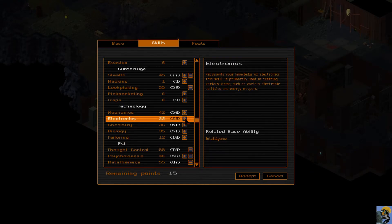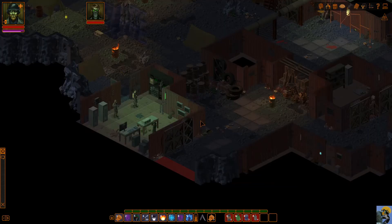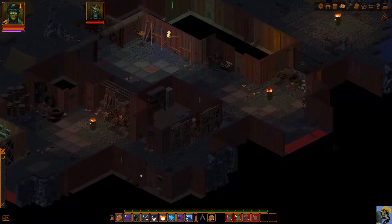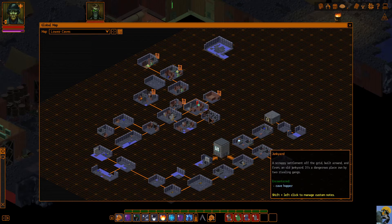I believe I need mechanics pretty heavily — wait, no. Is it armors and traps and then electronic utilities? I thought I knew what I was going to do but I don't. So what I'll do is go back to South Gate Outpost, save it, turn in the quest, and hopefully that doesn't progress me further in the game.